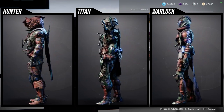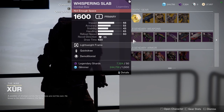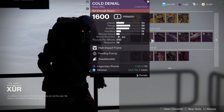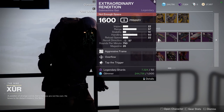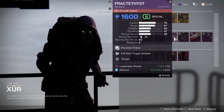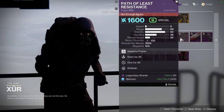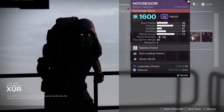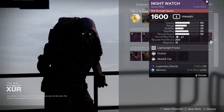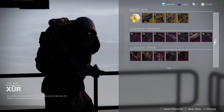For the weapons we have Whispering Slab with Quickdraw and Demolitionist, Cold Denial with Feeding Frenzy and Swashbuckler, Extraordinary Rendition with Overflow and Tap the Trigger, Fractal Fist with Full Auto Trigger System and Thresh, and Path of the Least Resistance with Stats for All and One for All.